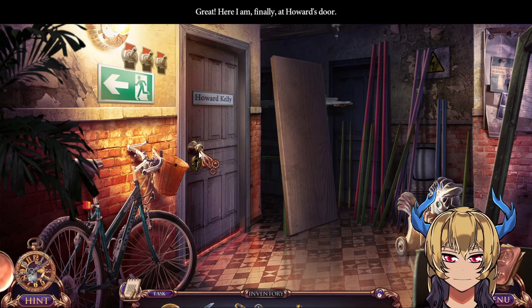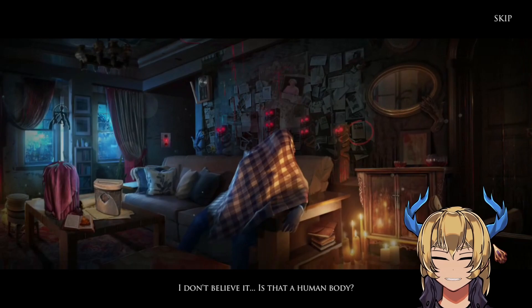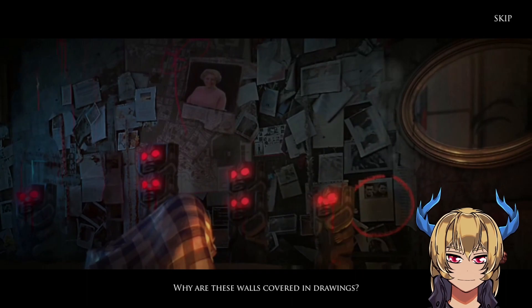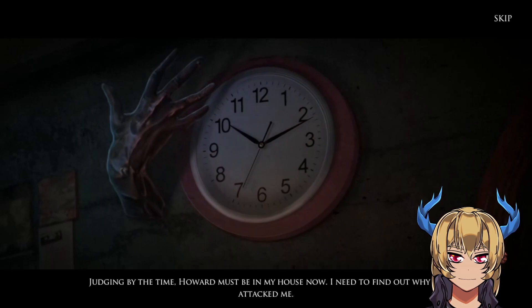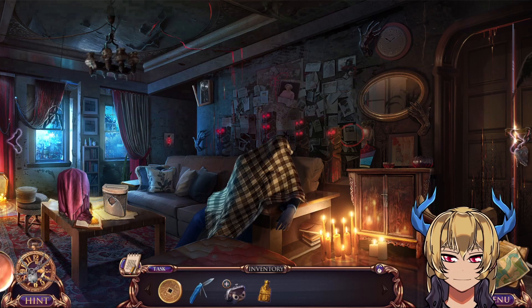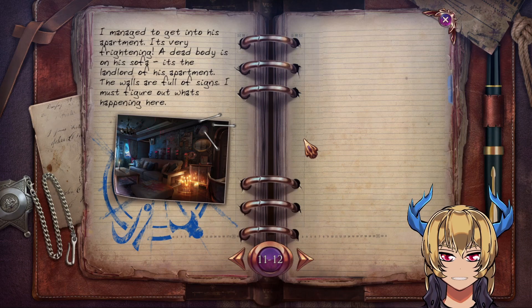Here I am finally at Howard's door. Now I need to unlock the door — good that I have his key. I don't believe it. Is that a human body? Creepy. This whole wall is devoted to me. Why are these walls covered in drawings? Judging by the time, Howard must be in my house now. I need to find out why he attacked me. Task complete — get into Howard's apartment. New task: explore the living room in Howard's apartment and find the first clue.